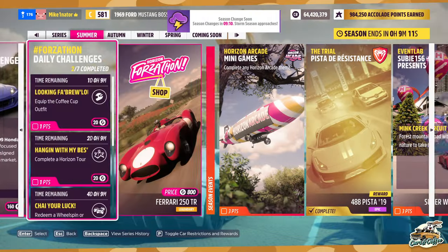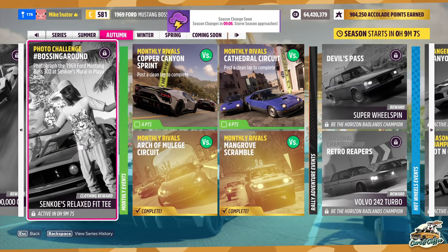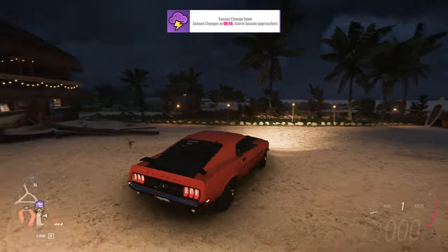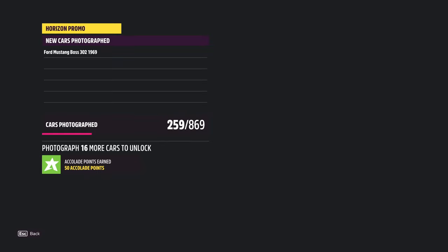You need it for the upcoming Autumn Photo Challenge — Bossing Around. You have to be in the Fort Mustang Boss 302. Just come here, auto mode, and take a photo.